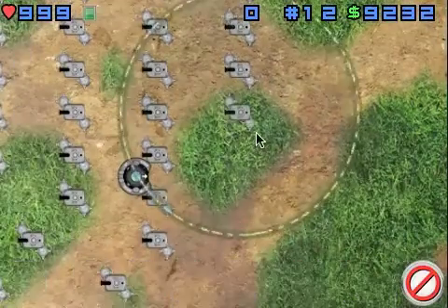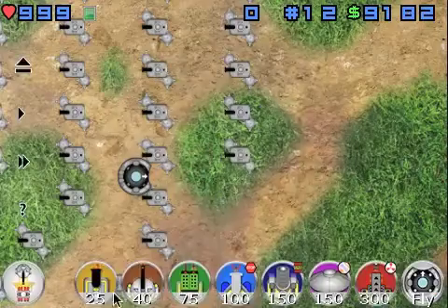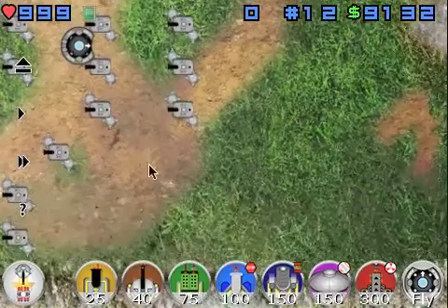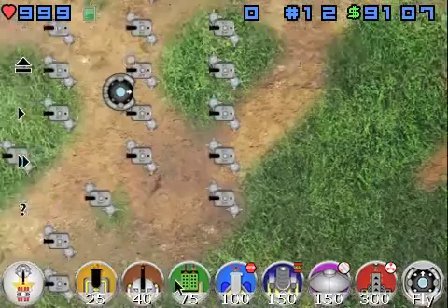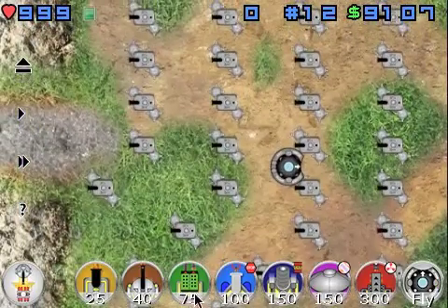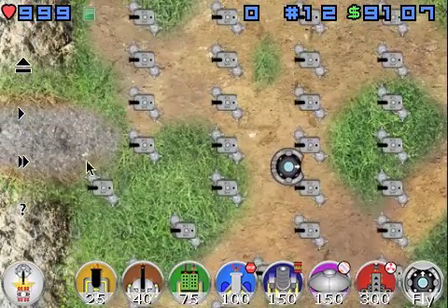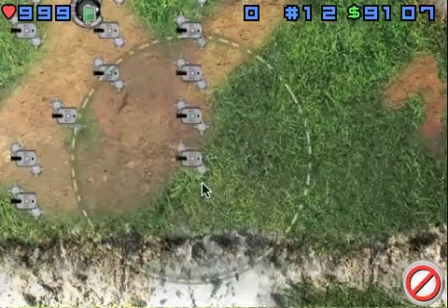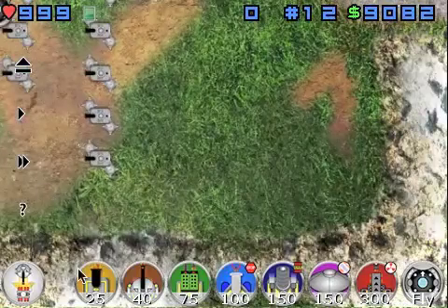Usually you want to do this for the first eight waves of the game. Wave eight will be the flying creeps, so you want to build a line of rocket towers right in the middle to stop them from getting too far, because those guys can ruin your day quite fast.